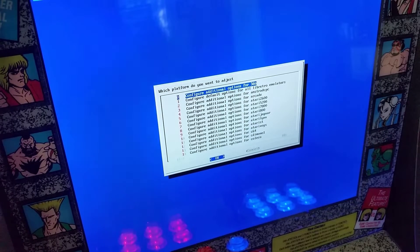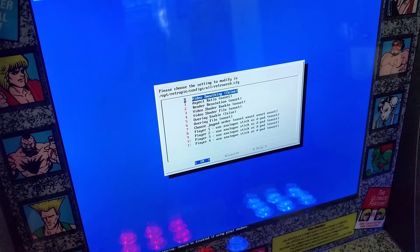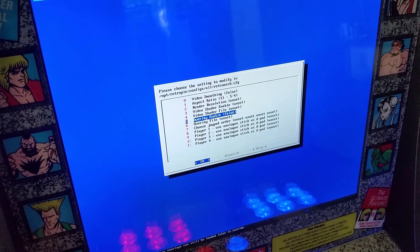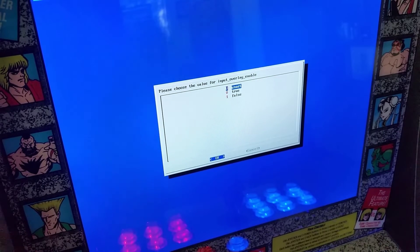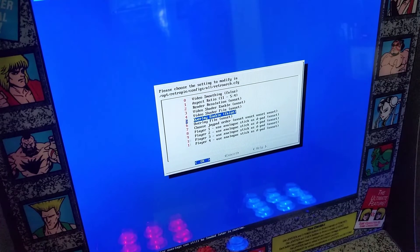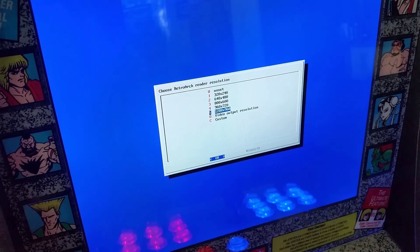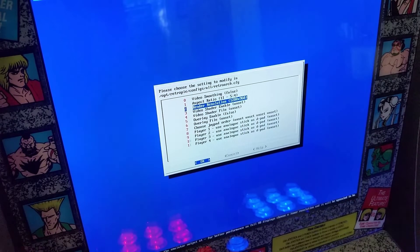Going to go into there. Remember, you're in emulation station now. Then you're going to go down to the one that says 'configure default options for all Libretro emulators.' You're going to select that, and then you're going to want to set your ratio to 5 by 4 — this will set all games to 5 by 4. Then we're going to go down to 'overlay enabled,' which will be set to unset when you first have it. You're going to want to set that to false. You can also turn on video smoothing and set your render resolution to the highest if you want.